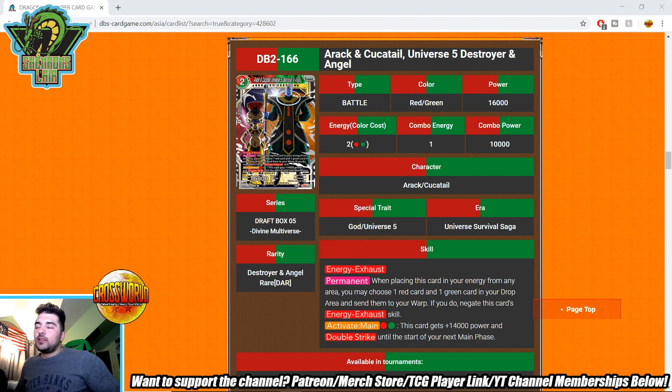Is this going to be a staple like the check lands, where it just automatically negates energy exhaust? Probably not, because this card takes more setup. You have to have the right cards in your drop area, and not every deck can generate a drop area in the first two turns. If your leader discards one to draw two, or you're cycling cards for your engine, you can probably set it up — but I don't think it's an automatic staple.